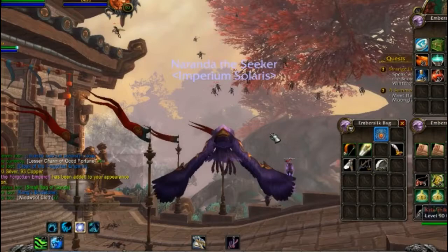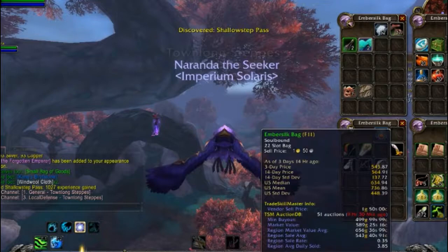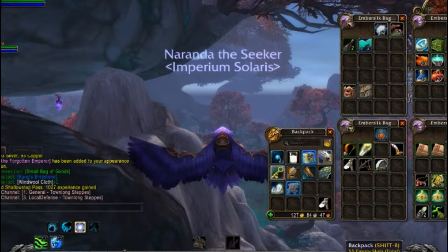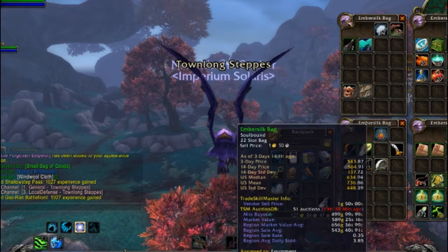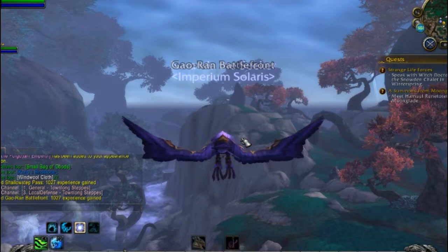Another interesting thing to point out is the Warbringers can drop three different mounts. So while you're farming for gold, you're also getting a chance of getting the mounts if you don't have them already. I think there are three different color variants and they can drop from any of them, so each time you kill one you have a chance. You can also get toys and sometimes some greens, grays, or blues — even some transmog that might sell.